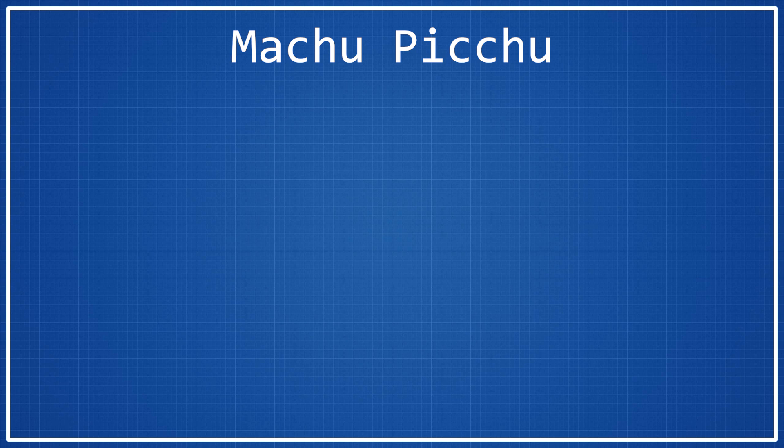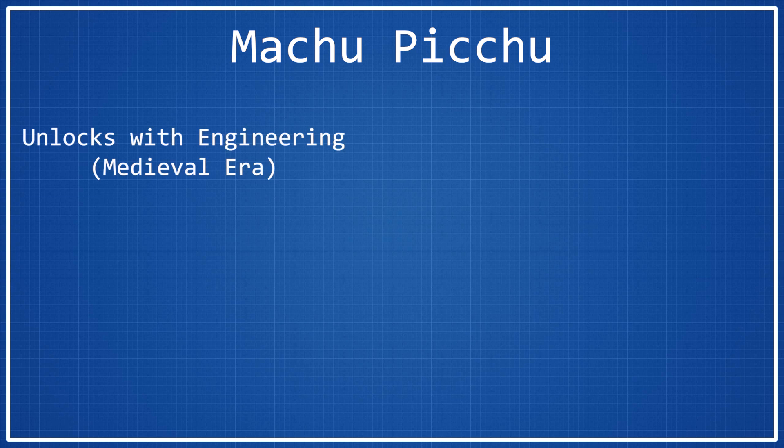Machu Picchu is a wonder that is added with the Gathering Storm DLC, and it unlocks with the engineering technology. This does make it a medieval era wonder. To get the Eureka for engineering, all you have to do is construct ancient walls in any city. In probably about 8 out of 10 games, you're going to have at least one instance of ancient walls created before you reach engineering, so this is a technology that is very easy to get the Eureka for and very easy to boost. That being said, you typically won't be rushing for engineering — it's still just a little bit too late in the tree for that — but it is still early enough that you can focus your way towards it and get to Machu Picchu kind of fast.